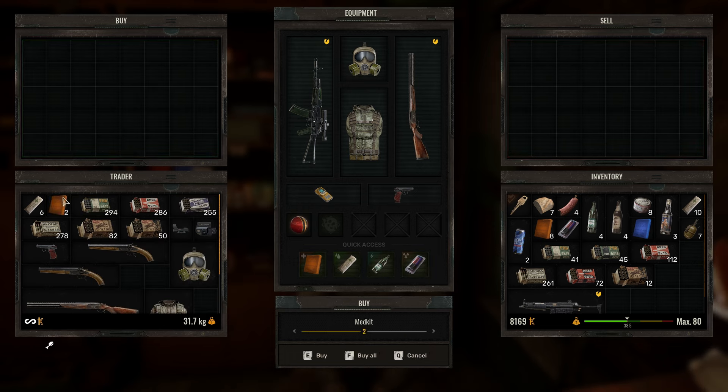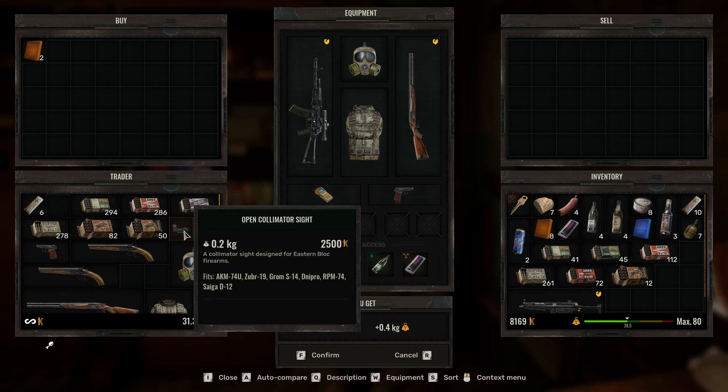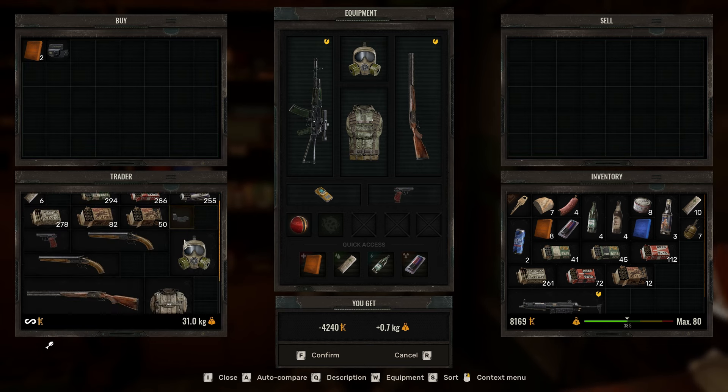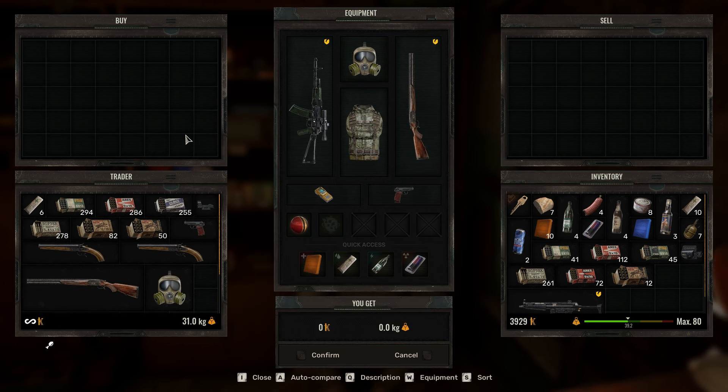Here I am back at base. Did a little supply run. We're gonna sell some gear, put some gear away, and get some upgrades before we start traversing to this side objective in the north of the lesser zone. Is it quest-y? With the hub area, this looks very Far Cry-esque — is that kind of how it feels in terms of structure?